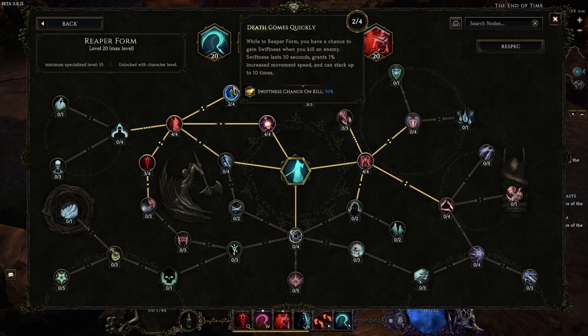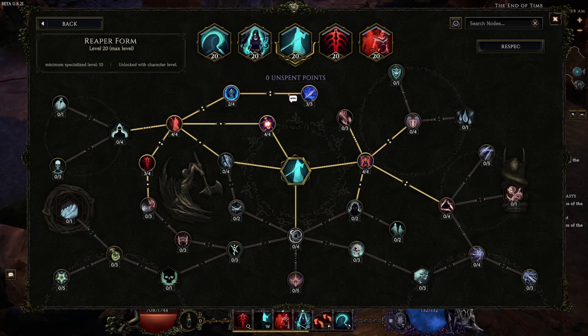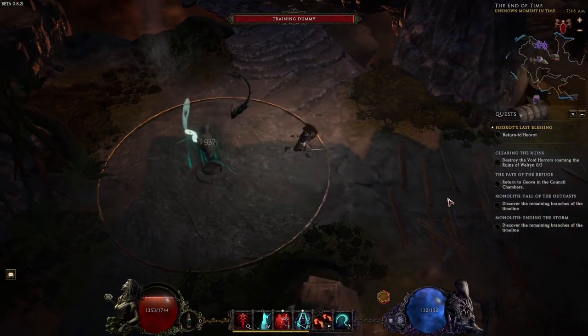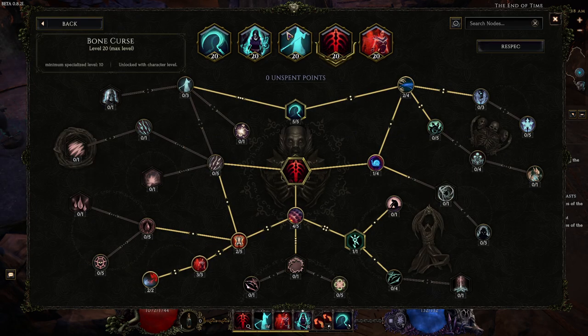Two points travel into Death Comes Quickly for movement speed when going through Monoliths. Then three points into Rapid Destruction for the attack speed — you want to be attacking as fast as possible with this build because on single target you have to get the Skull Stacks to make you actually do any damage. I do need better crit as well, but I have shitty gear on. That's pretty much it for Reaper Form.